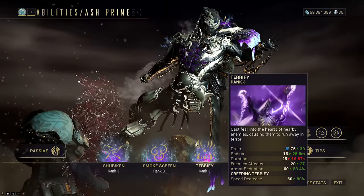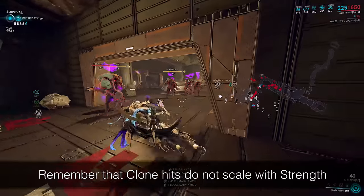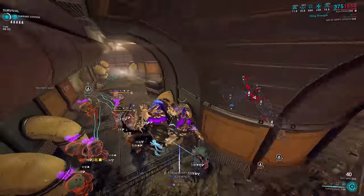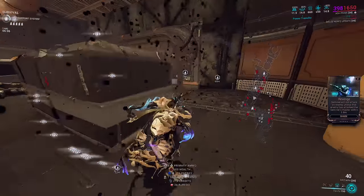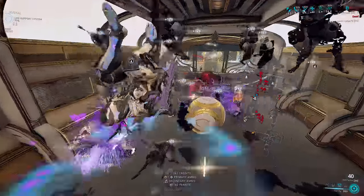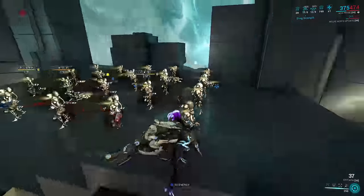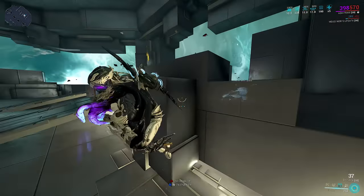Terrify is the best option, because it doesn't require that much strength, and Bladestorm doesn't need strength, and because it goes through walls. You do not need to remain at the place where you marked enemies with Bladestorm to kill them. Therefore, Terrify allows you to armor strip all nearby out-of-sight enemies you previously marked. It also armor strips nearby enemies within range of Vulcan Blitz explosions that you failed to mark, and allows Vulcan Blitz to kill through walls, since Vulcan Blitz goes through walls but sucks against armor.